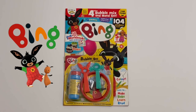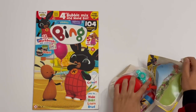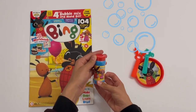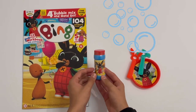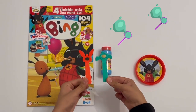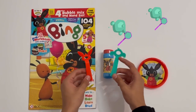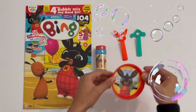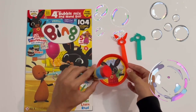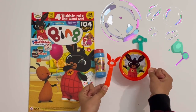Now let's take a look at the Bing bubble set with two wands. First up, you've got a bottle of bubbles with Pando, Bing and Sula on it, all the way around. Then you've got these two bubble wands — they're different colours. This one is orange and this one is turquoise. This one is shaped like Bing's face and this one is shaped like Sula's face — you can recognise the ears. The last thing is a Bing bubble bowl with a nice picture of Bing and lots of bubbles. You take the bowl, pour the bubble mixture in, take a wand, dip it in, hold it up and blow — and then lots of bubbles will come flying out.